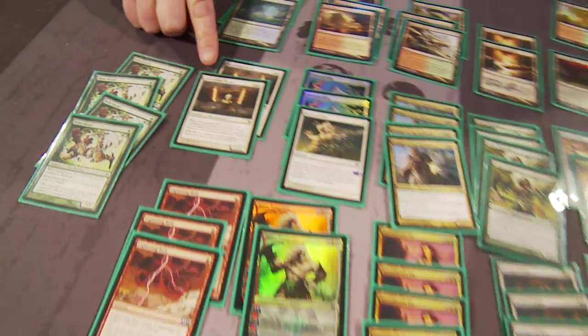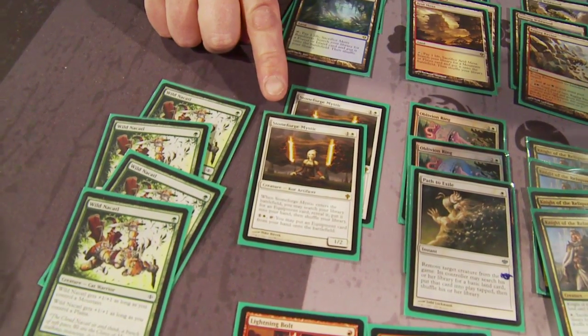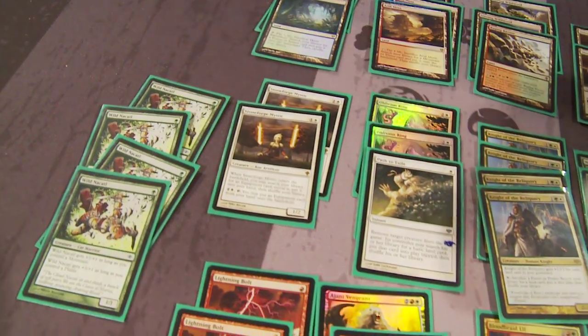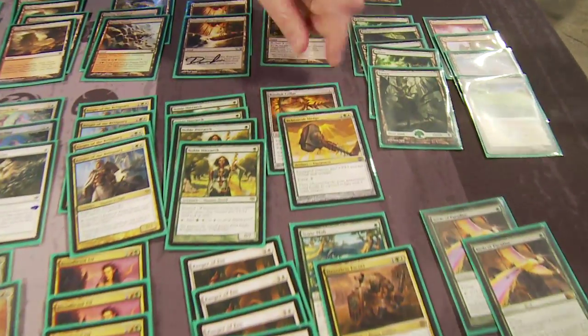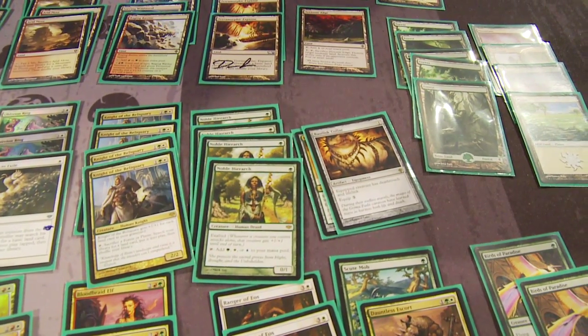The Stoneforge Mystic is an exciting card — you're basically telling me this card single-handedly replaced Baneslayer Angel in your Naya deck. Yeah, I think it's really good. I think it will only get better with time as more equipment comes out. The two equipment cards you're able to search for are Behemoth Sledge and one of the breakout cards of the tournament, Basilisk Collar.